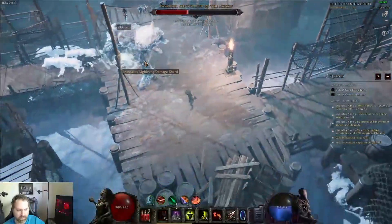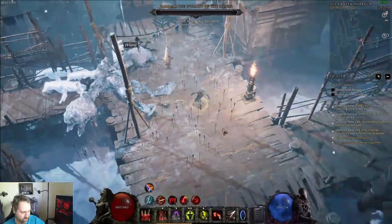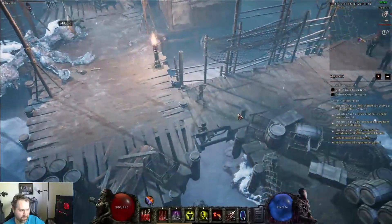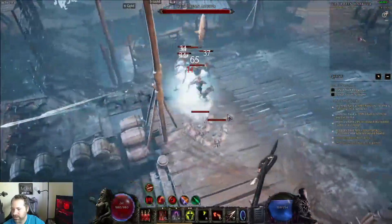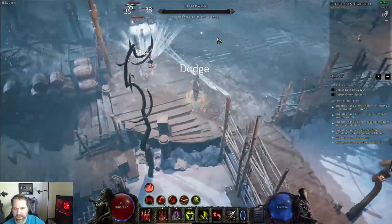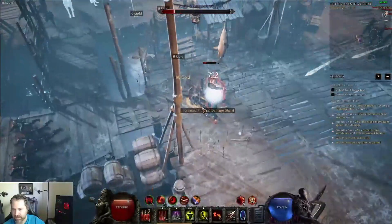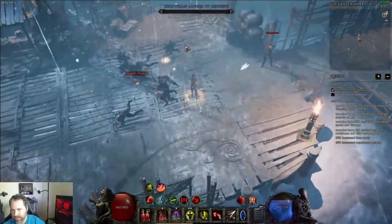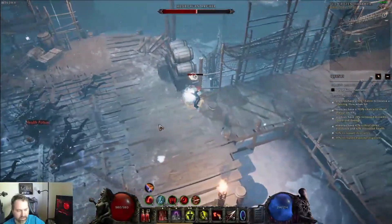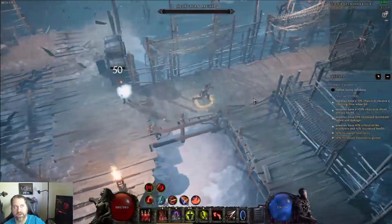Let's go through the pros and cons so you can feel whether this build is right for you. First, it has good CC — it's built around freezing enemies and it does that very well. Both primary damage skills can freeze and tend to do it quite a bit, especially if enemies don't have an absolute ton of health, so you won't get hit very often as long as you're consistently attacking.